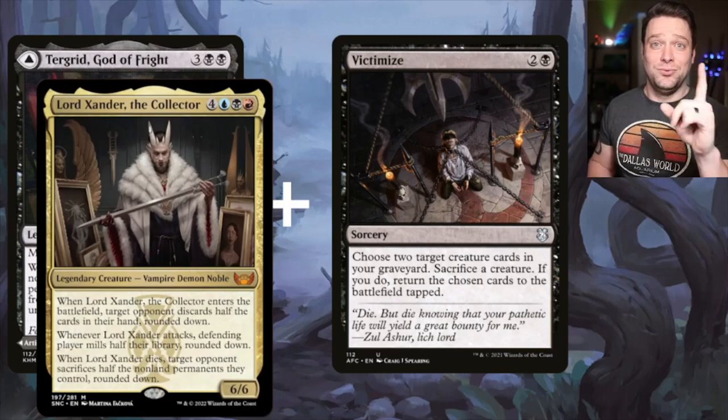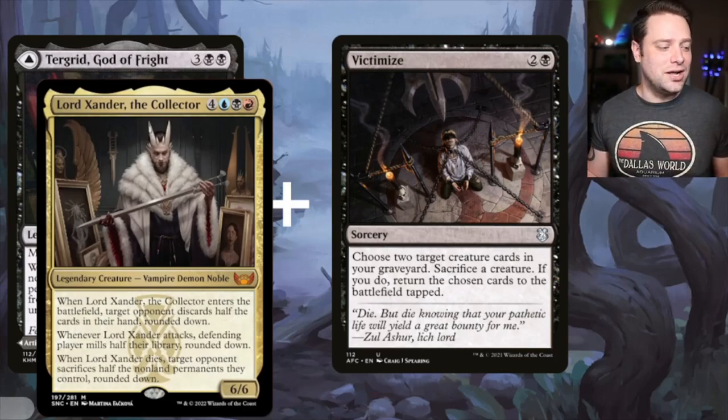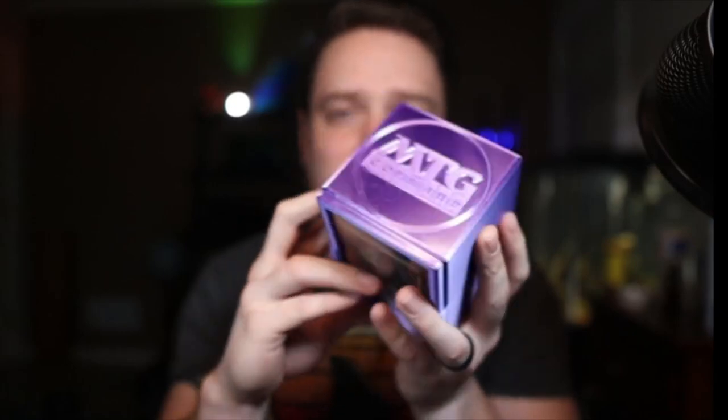I want to warn you — he's a kill-on-sight commander. People are going to move heaven and earth to make sure that this guy does not stay on the battlefield. Path to Exile is going to be super, super important in this format. Anyway, thank you all so much for coming out. Please like, share, comment, and subscribe. Go check out MTG on Command — there's a link in the description below for their website with 10% off. Thank you guys so much for coming out. We love you. I hope you have a great day.